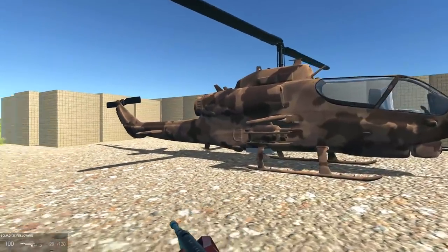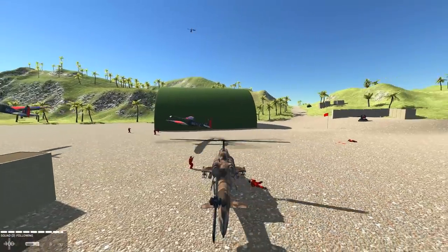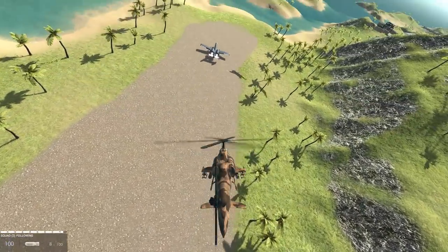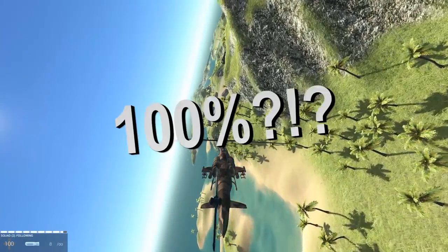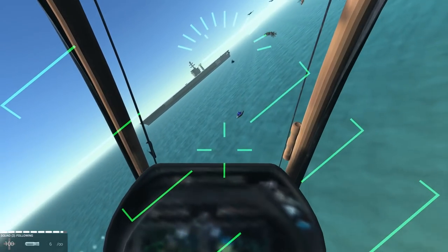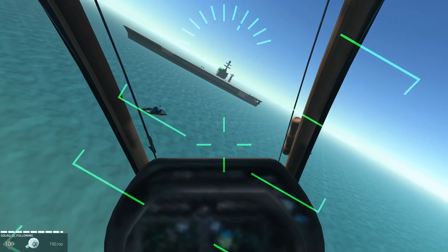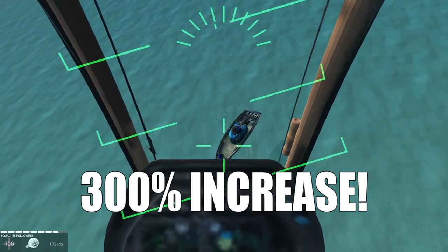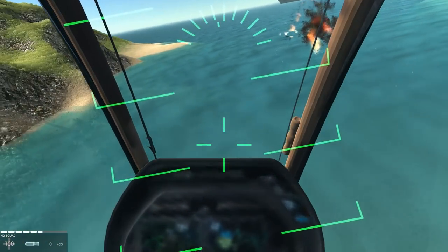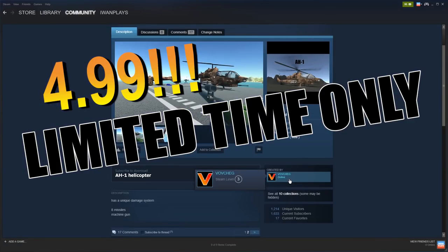Literally. Right now the price point is that low because only one seat is available so far — you cannot switch with F2, and AI can step on you but not fly with you. Grab it now, because when the second seat is enabled the price will go up by at least 100%. Grab it now or pay double later. As for the armament, we have good old rockets against boats and ground troopers, and this fabulous 150-round hot machine gun. Destroy your enemies with maximum efficiency. AH-1, only $4.99 — best price guarantee by Wovcek, limited time only.